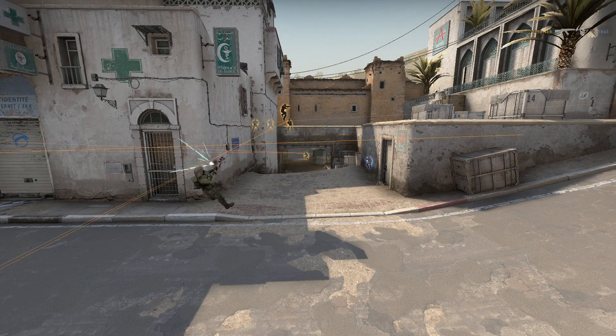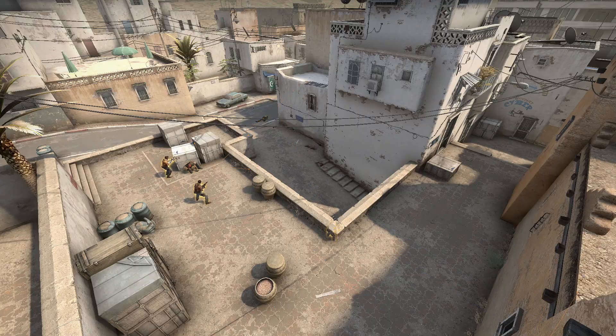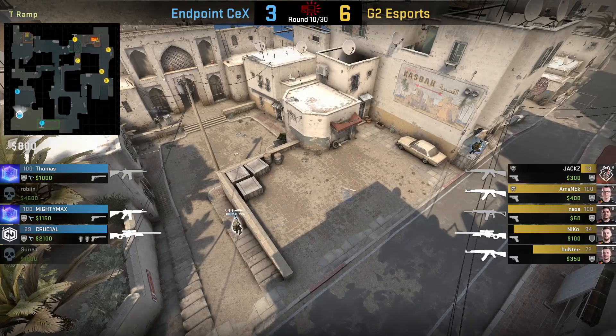The short players will then swing dry, as G2 have no nades left, with Jax dropping down to CT. Omniac comes through the smoke and kills Surreal at the AWP corner, while Jax kills Robin in CT. G2 have full site control and plant. Endpoint are in a 3v5 off the save.